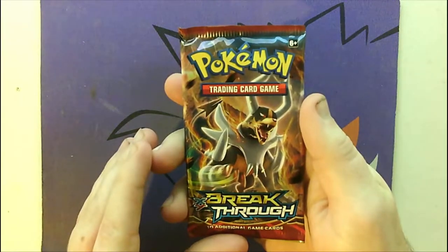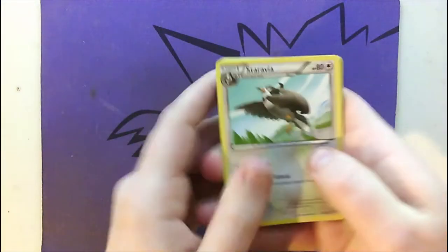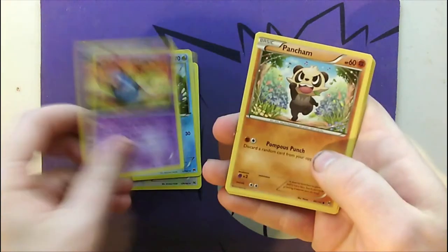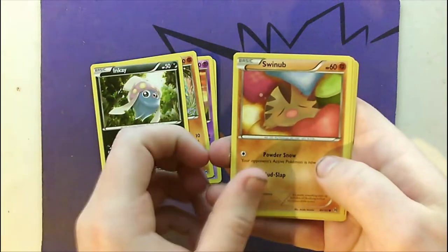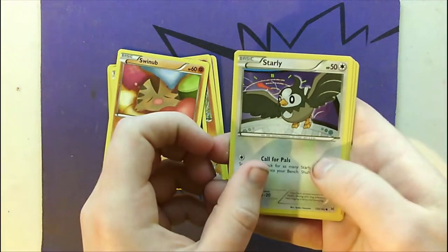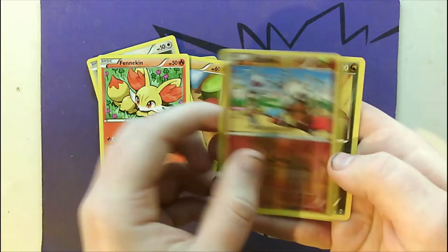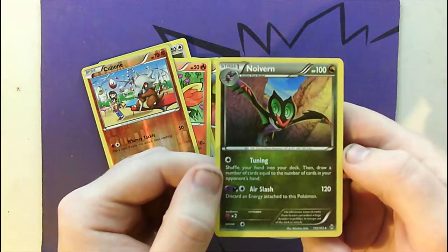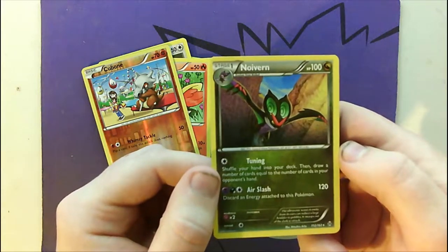Moving on, we've got another Breakthrough. Three to the front. We've got Frogadier, Swoobat, Pancham, Inkay, Swinub, Starly, Fennekin, Reverse Holo Cubone, and the last card is a Noivern — also not Holo. So nothing super amazing out of the Breakthrough packs.